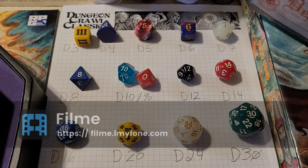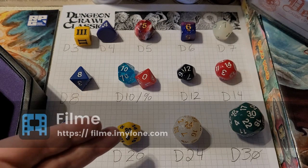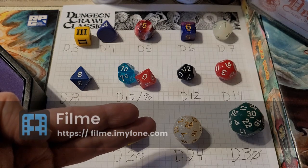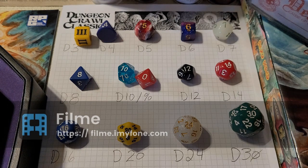A lot of times in the dice chain we will talk about an improved die or a reduced die — you can roll your improved die or your reduced die. So if we were talking about a D20 as being your standard attack die, if we were going to give you your improved die you could roll a D24, and if we were going to give you your reduced die you could be at a D16.